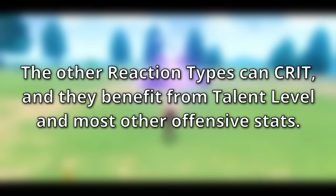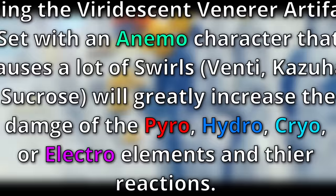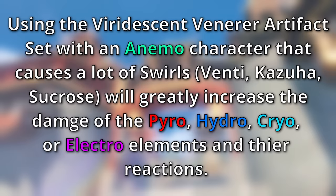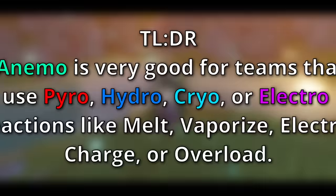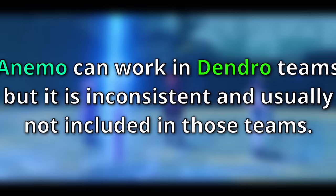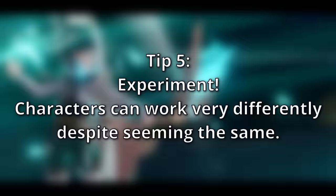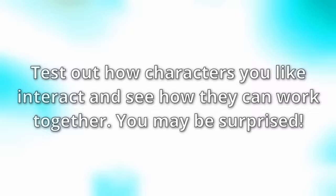Tip number four: seek to maximize the damage of pyro, hydro, cryo, or electro reactions by using the anemo element. Using anemo with the Viridescent Venerer artifact set can shred those elemental resistances and increase swirl damage dramatically. What ends up happening is you increase the damage of an element, an elemental reaction, and elemental sub-reactions — meaning you can use anemo to increase pyro damage, vaporize damage, and swirl damage simultaneously. Tip number five is experiment. Even though characters may be the same element, they can have very different timings and non-standard rules, so experiment to see what works best, or stop by stream and ask me questions.